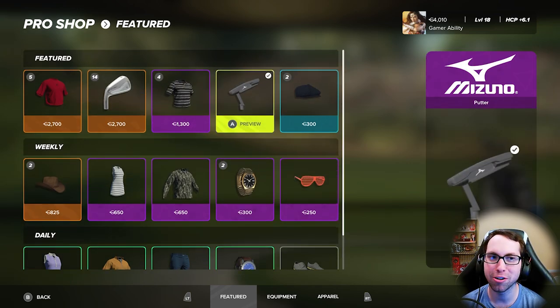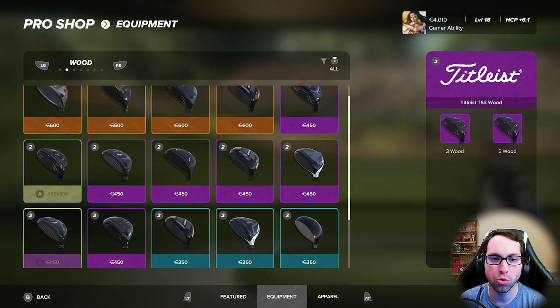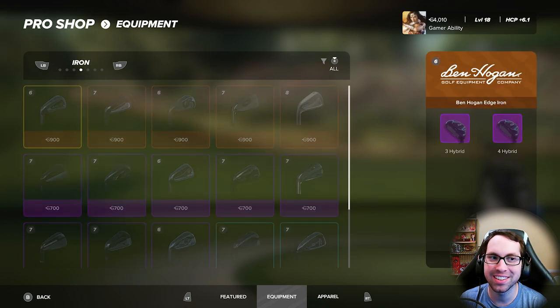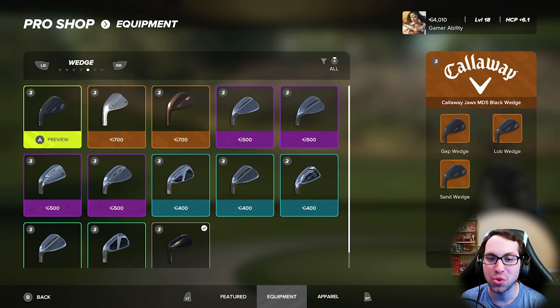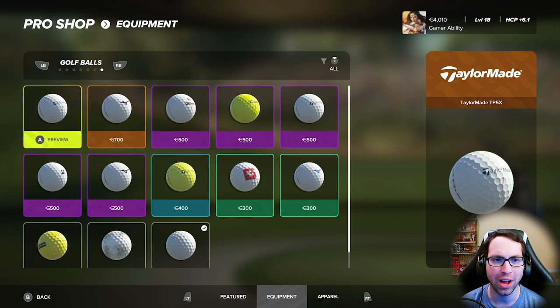You can hit the Right Trigger button in the store to buy all the different brands with your virtual currency. Use LB and RB to move between different club types — there are a lot of different brands in this game. You can also unlock more brands by playing through Career Mode and completing sponsorship awards. There are 14 sponsors in Career Mode with nine tiers each, and as you level up you unlock clubs, clothes, golf ball fits, club fits, and cosmetic irons.